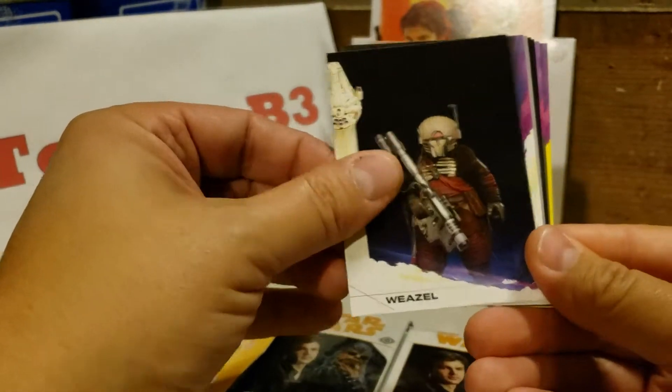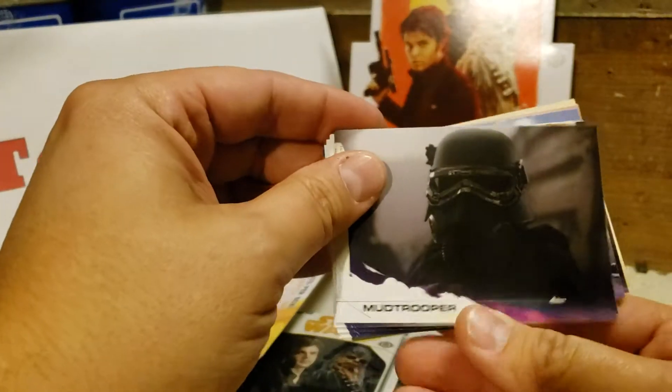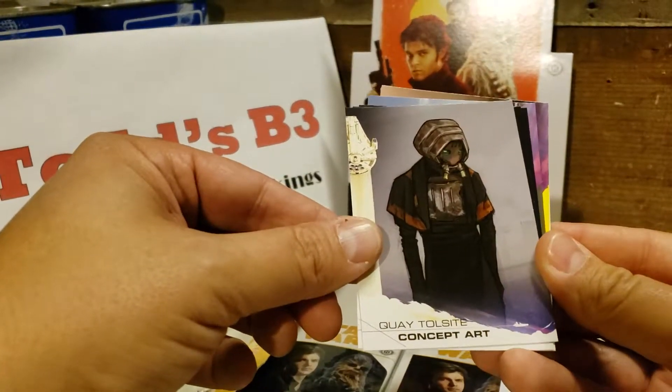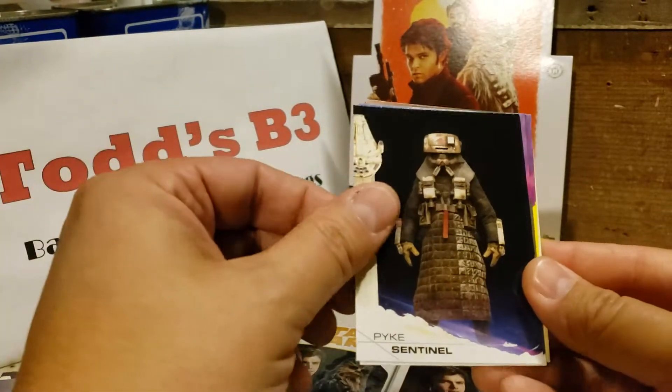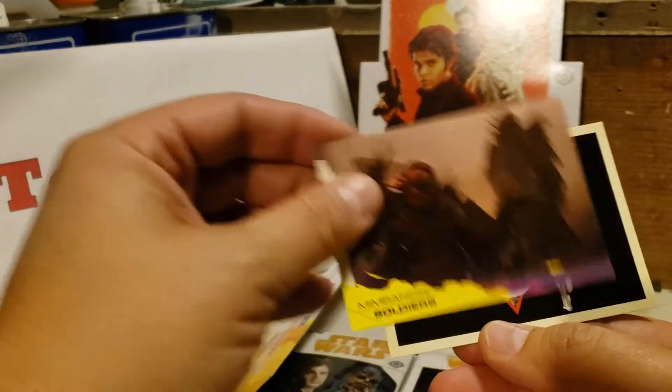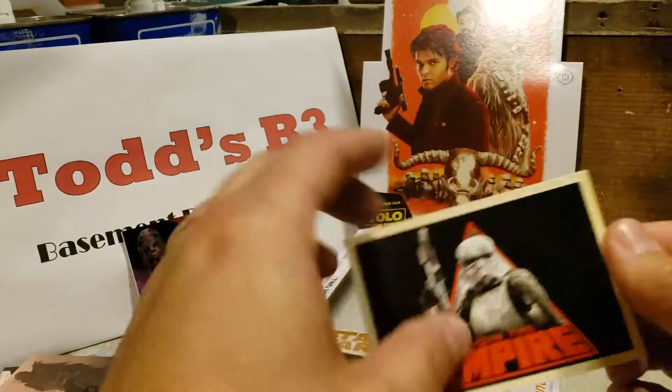Got some Weasel, Mud Trooper, Concept Art of Quay Talos, Tulsi, Meeting with Beckett, Memonese Soldiers, and Join the Empire.